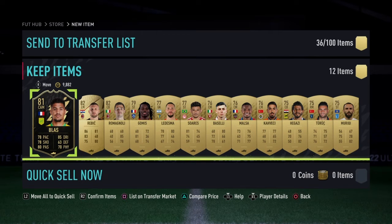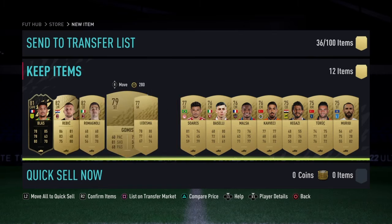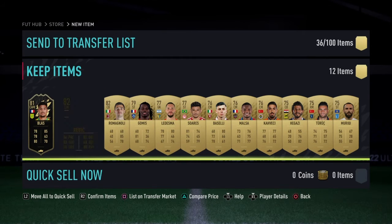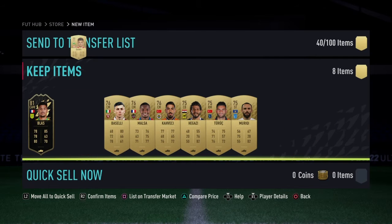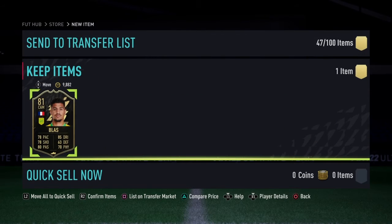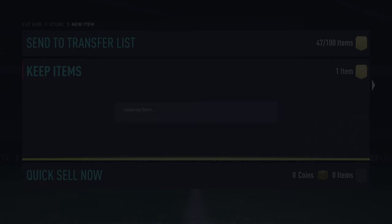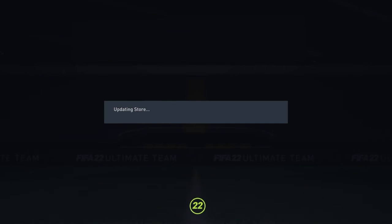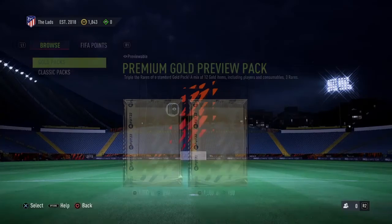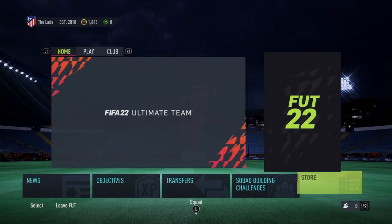I have pre-ordered the ultimate edition so we will get a guaranteed Team of the Week player. We'll keep Blass — hold on to him. But if I were to get him again, we can obviously swap it with the duplicate and sell him on. So that is the end of our pack opening. I'm going to get the rest of the starter objectives done, list everyone up, and I'll be back with quite a lot of money so that I can buy my starter squad.